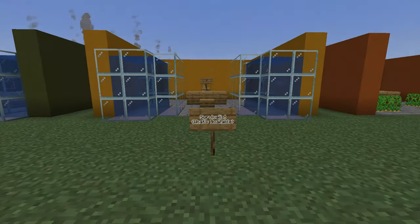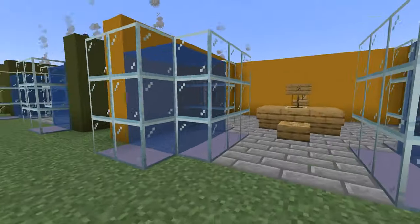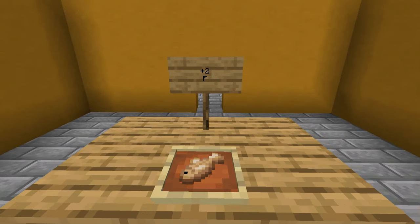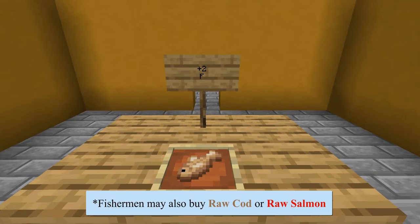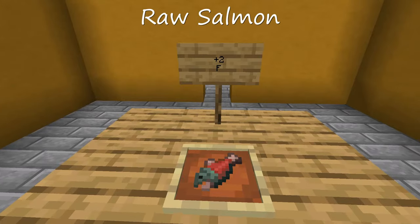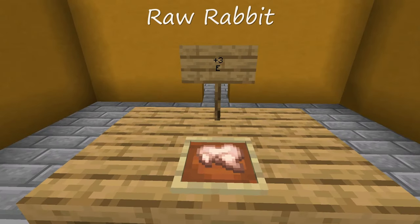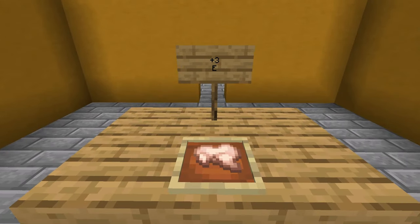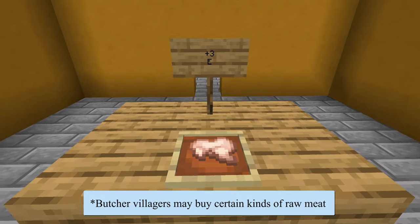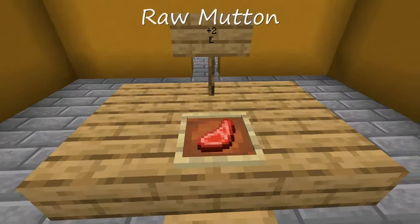Next up, we have the survivalist category — this is when you just have to eat what's available to you. Raw cod is a little bit better than tropical fish, restoring two hunger points, but in general you'll want to save it and cook it. Salmon likewise has the same properties as raw cod. If you find some rabbits, you could eat some raw rabbit meat, and they're going to be slightly better than the raw fish.